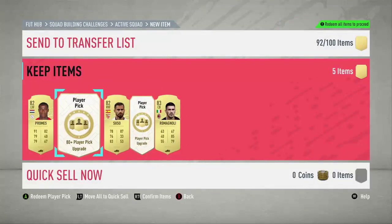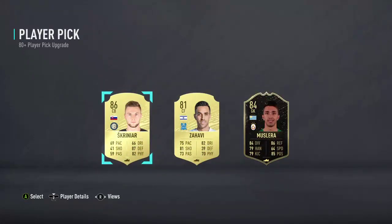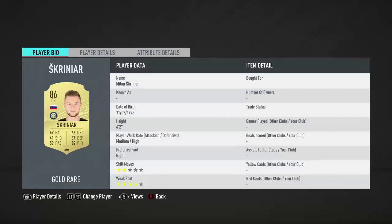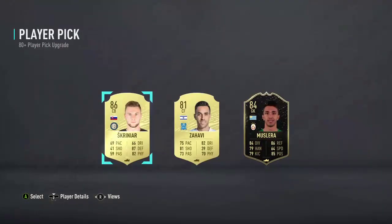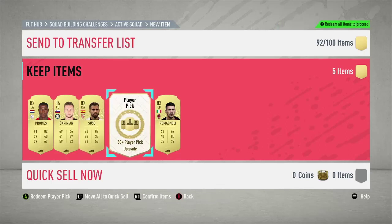Okay we've got two more to go with these player picks. Skrinyar or Informal Slayer - I don't really know. I don't think we'll take Masera actually, we'll take Skrinyar. Yeah, we'll take Skrinyar because it's a walk out. We'll take the walk out - not bad, we got something good. We got the walk out we wanted, which isn't too bad.